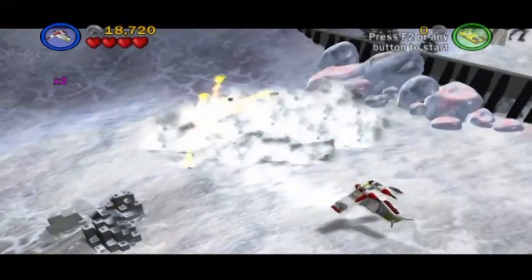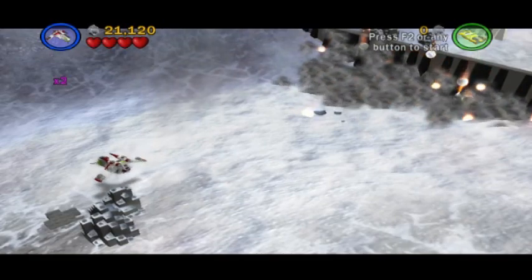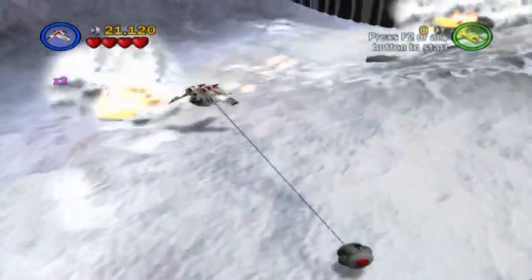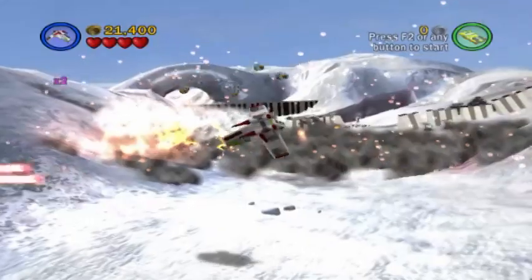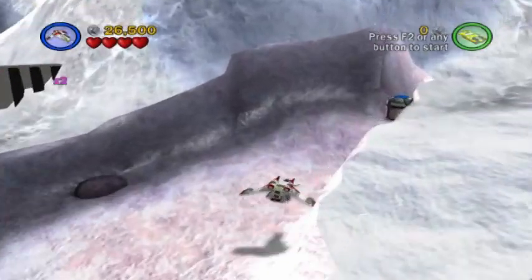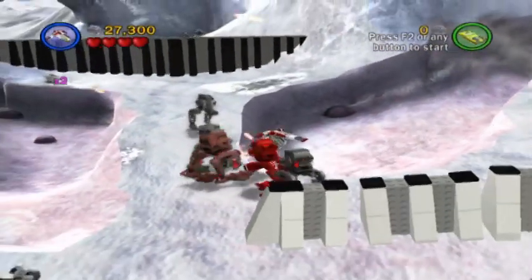There we go! With the AT-AT destroyed, the snow bank is gone as well. So we are all set to blow up a wall. Like so. How awesome is that? Now, if we go over here and destroy that container, we get yet another minikit piece, which is very nice.